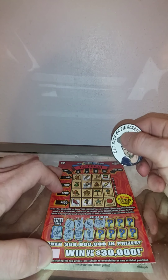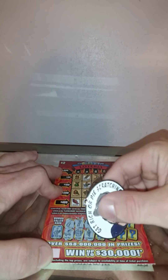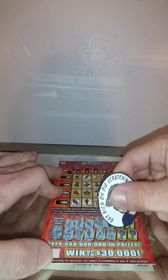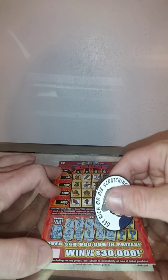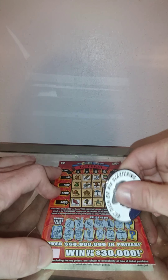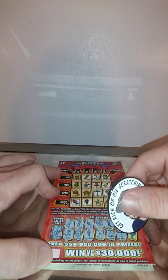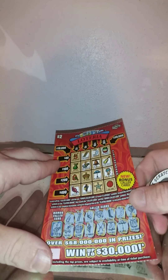A watermelon — no watermelon. The arrows — nope. The boot — no. The bell. So we need a pear for a hundred. The moon. Now we need a mermaid for 40. Umbrella — we're all over the place now, so we need a star for 10. The world. And now we need a sun for 20. Last chance — drum — nope. That was a big tease, so nothing on the lotterias.